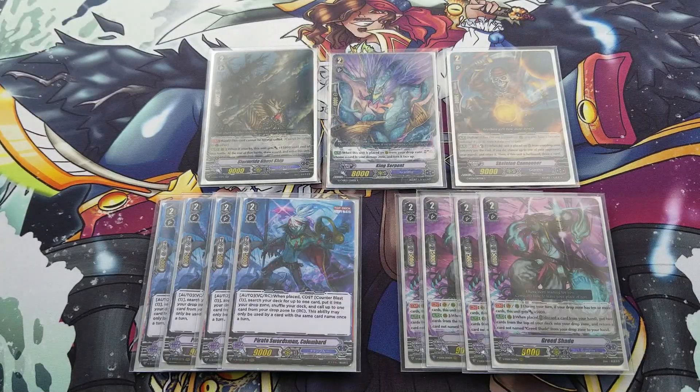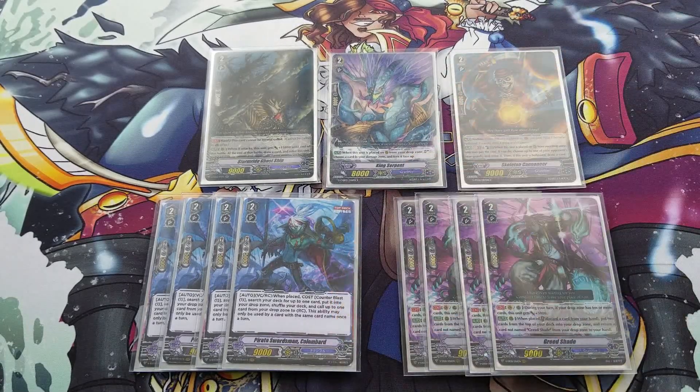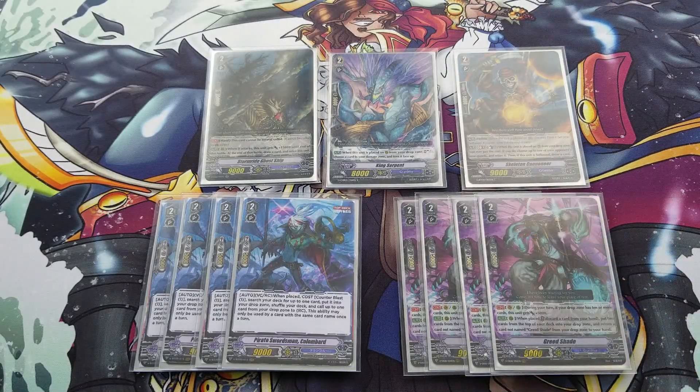King Serpent just really helps manage your counterblast and soul — you're building up soul that you can Soul Blast with your G Guards and Ripple Banshee, so your soul becomes an extension of your drop zone too. Cannoneer is there; this can be either Cannoneer or maybe a Captain Nightmiss as a 5th Columbard. In Premium I feel Cannoneer still has a place, removing key cards like Hanali and cards from other clans. You can also use it on the Obadiah turn to draw a card and still mill the Ghost Ship to call back with Nightstorm.